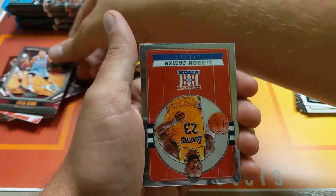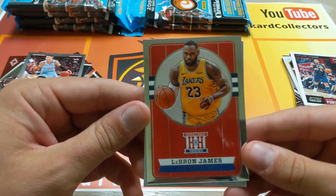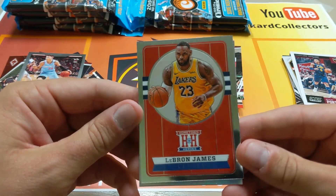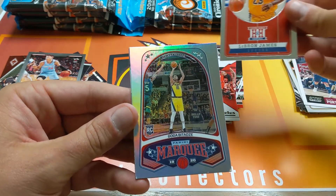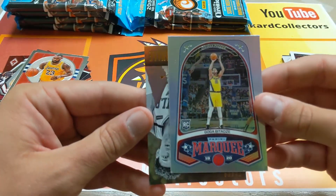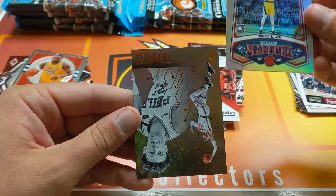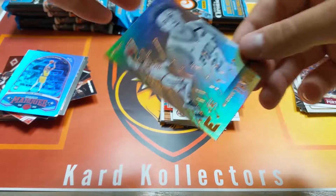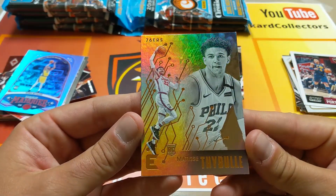Oh look at this — LeBron James, Hometown Heroes! Nice. We'll put the value of the cards up on screen. That is a nice card. We'll sleeve these up, guys, don't worry. So here you have a bronze parallel Essentials — Matisse Thybulle.